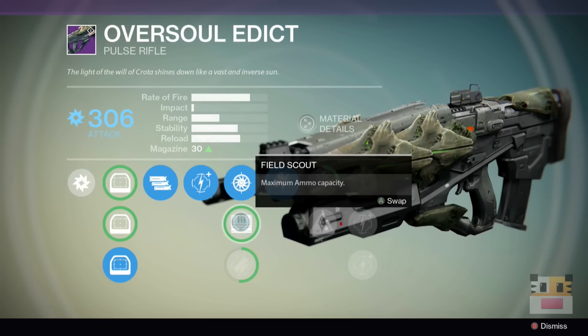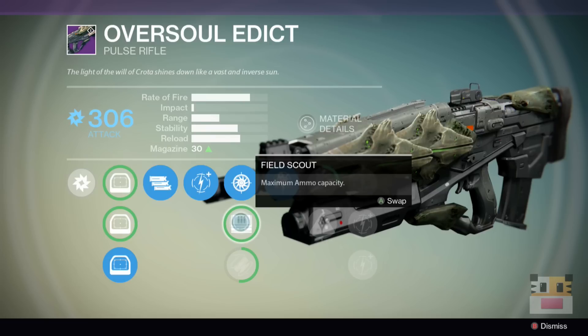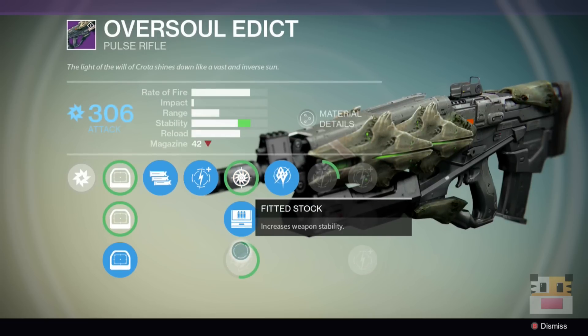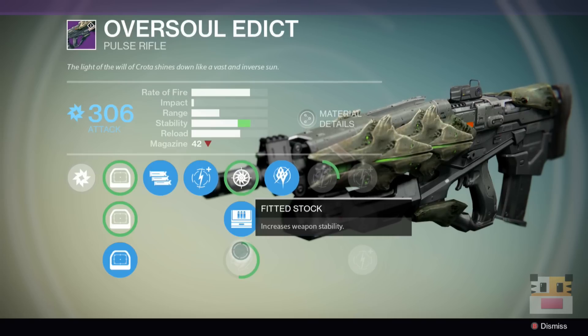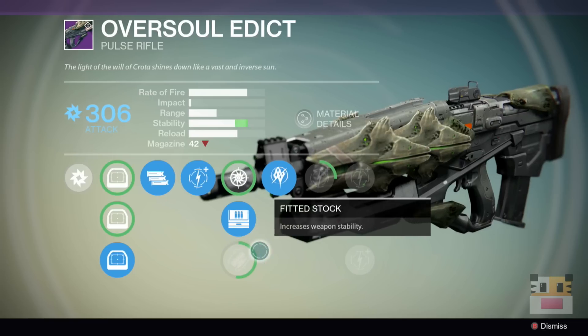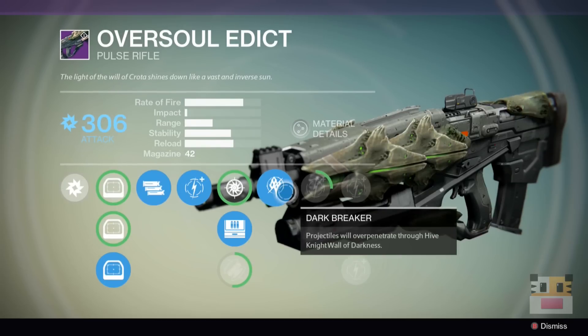One of the biggest problems I have with Pulse Rifles is they usually have to reload so often. If you have a full auto Pulse Rifle, you definitely need this ammo upgrade. Increased weapon stability — I've used this — it just doesn't upgrade it enough to actually need that upgrade. The ammo capacity and the mag is just so, so important.